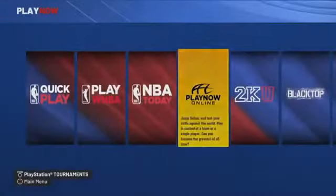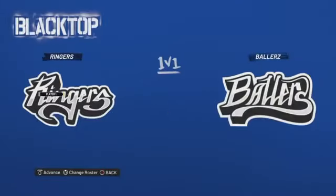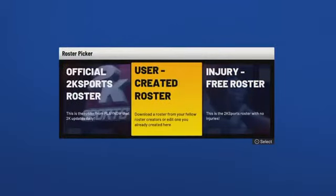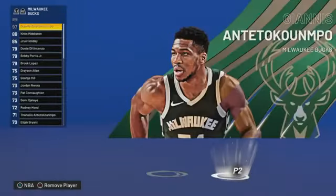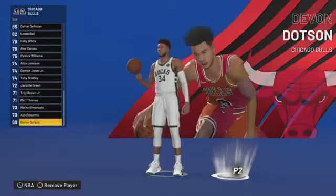Then head over to Blacktop and pick a one-on-one game. Pick any side, it doesn't really matter. Go to user-created roster, click on it, and select the roster you just made with your crazy 99 overall player. Put the game up to five so the game ends as fast as possible.